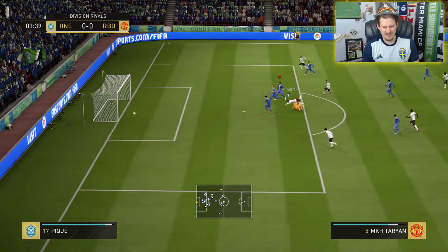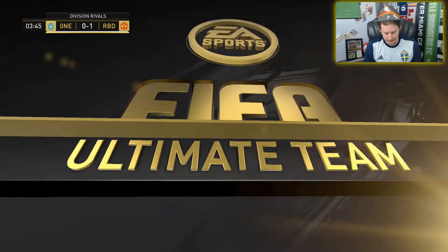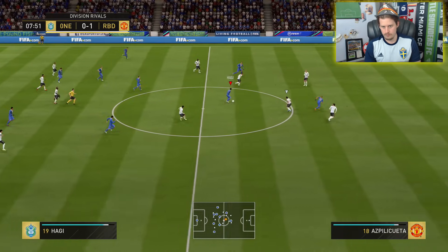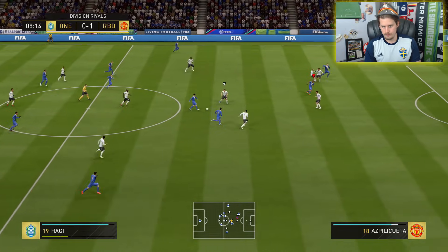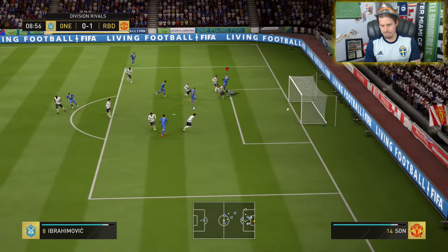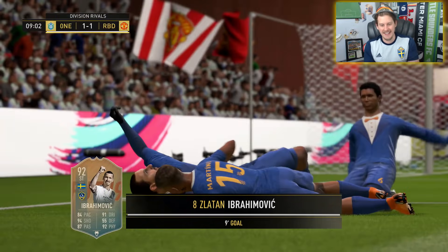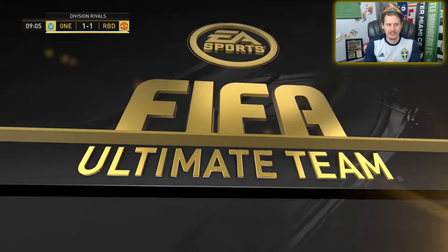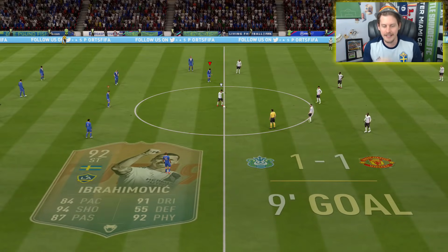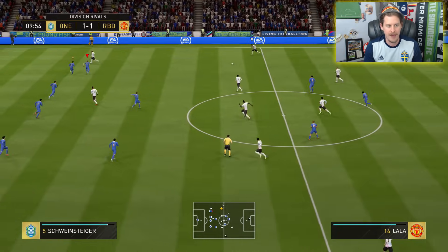Let's go! What a disgusting goal to concede — what an absolute trash filth goal. PK, what are you doing, dude? You were so good yesterday. There's that shot power — 99 shot power. Not a beautiful finish from Zlatan, but all that matters is it went in the back of the net. Josef Martinez and Ibra hugging it out. Diego Costa comes up close behind, even though we don't have him in the squad. That's that shot power — his keeper got a hand on it, but with that 99 shot power there's just no way he's keeping that out.